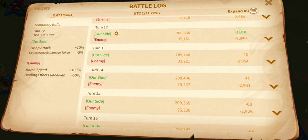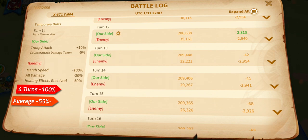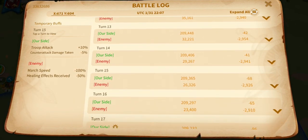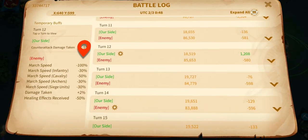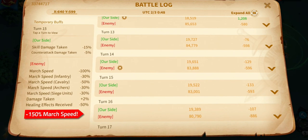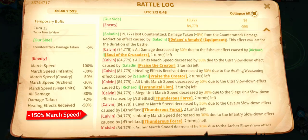On average, the march speed reduction for the combo per round will be 55%. To extend this even further, we can use a second march with Etelflat and/or William, providing 150% march speed reduction for several seconds. William's active doesn't stack with other actives, but can trigger while Saladin's active isn't active.